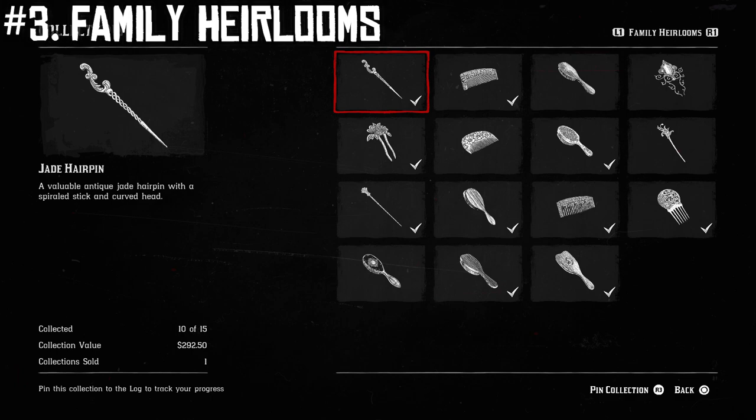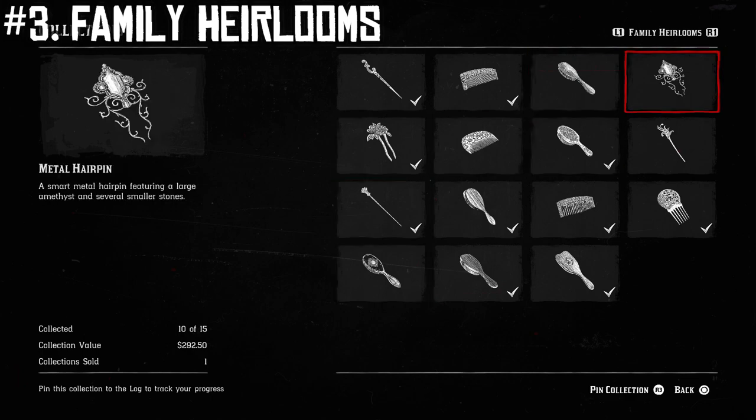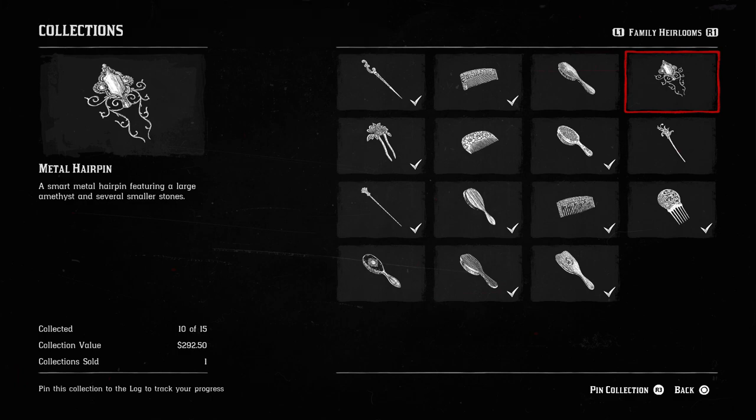Next up for the third spot in the best collections, we have the family heirloom set. There are 15 of these to collect the full set, but you do get $292 for completing it. Like the last ones we talked about, these are going to be set locations — it's not random. If I want to go find the horsehair brush, the boxwood comb, the ebony hairbrush, and the metal hairpin to complete this collection, all I have to do is use that map, go to the specific place where it says these are, pick them up, and I've got the collection. This can be completed in one day most of the time. It doesn't require a metal detector, and you get $300 for turning it in.